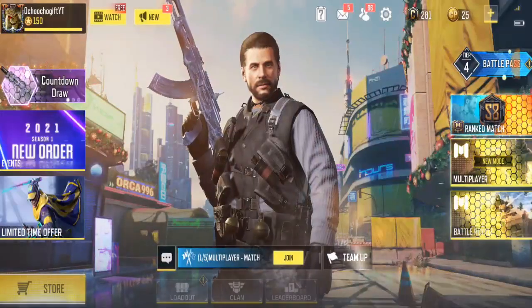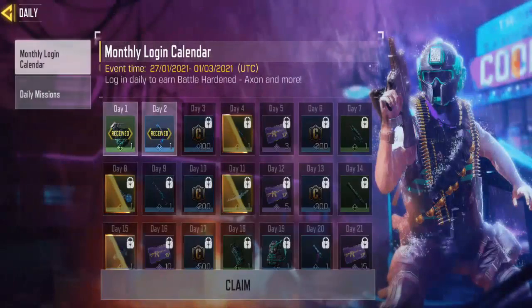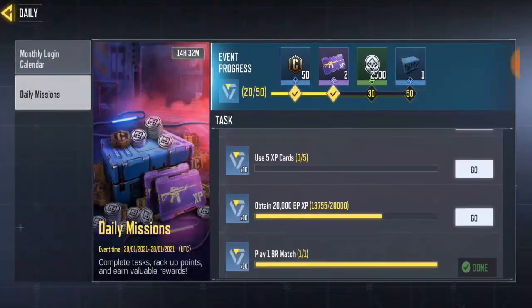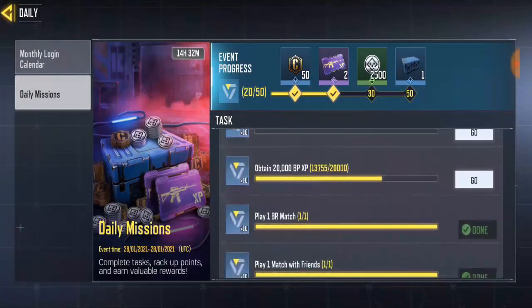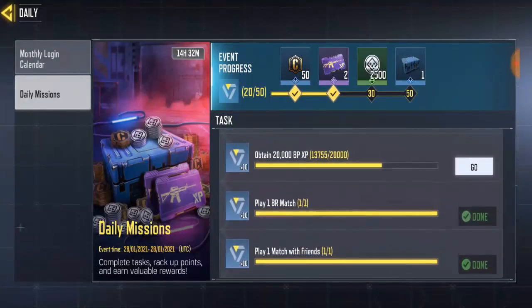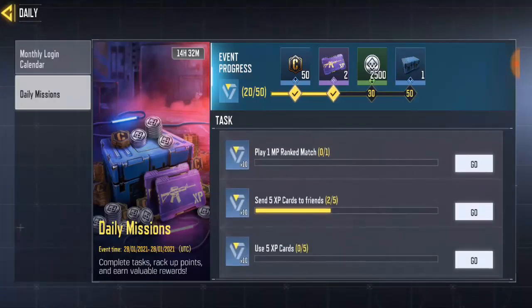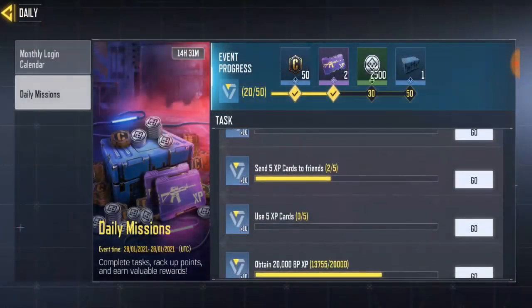Another cool awesome skin you'll be able to unlock — once you go to Seasonal, go to the Investigation section, go to Daily Mission. The daily mission has tasks you have to complete every day, like play one rank match, send five SP to a friend, use five SP, obtain 200,000 BP, pass SP play, play Bacteria, and play with a friend. It's very easy to get all these tasks done, just try to complete every one.